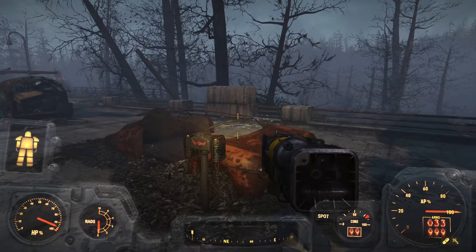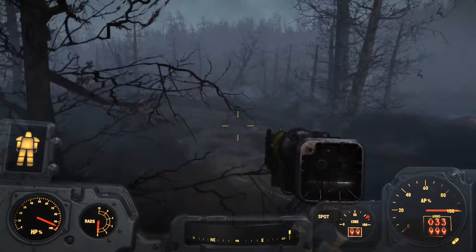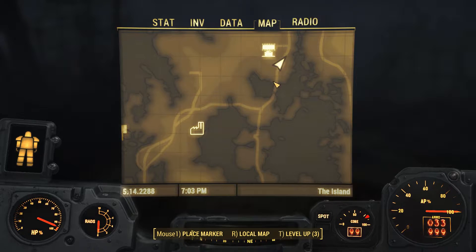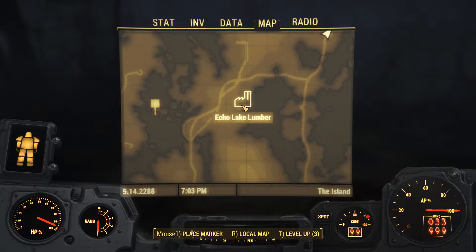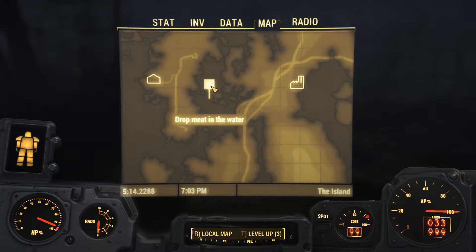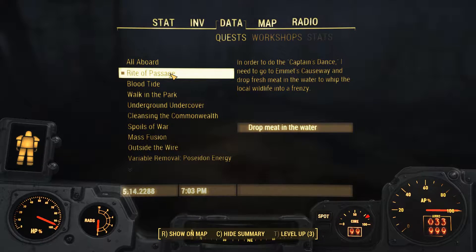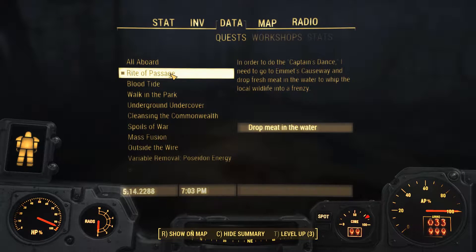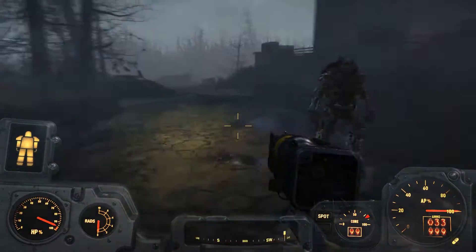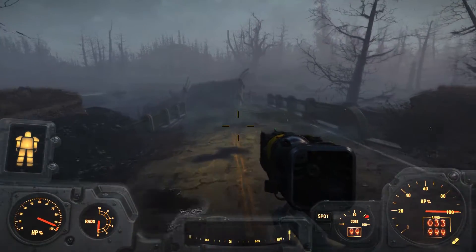We're going to make our way back to the road, which is right here in front of us. We want to turn around and walk this way and go to Echo Lake Lumber, something that's just shown up on our map. We're eventually going to make it over to this place - this is our current quest, the Rite of Passage. Just drop meat in the water. I need to go to Emmett's Causeway and drop fresh meat in the water to whip the local wildlife into a frenzy.